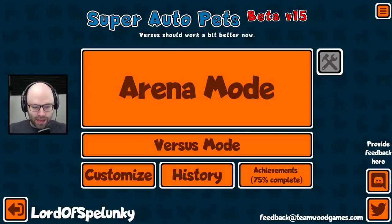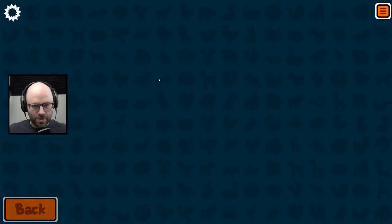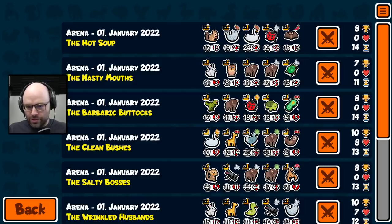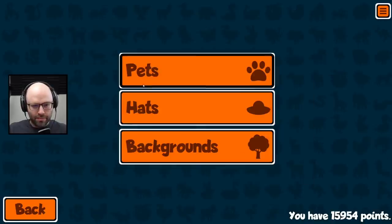Everybody, honestly, I had a great time in the last run, or the last video. Like, look at these teams. This one was — we sold out, I'll be honest. But the double buffalo bacta tank, and the squirrel seal tabby cat. I can't believe the tabby cat carried so hard in the mid-game, man.